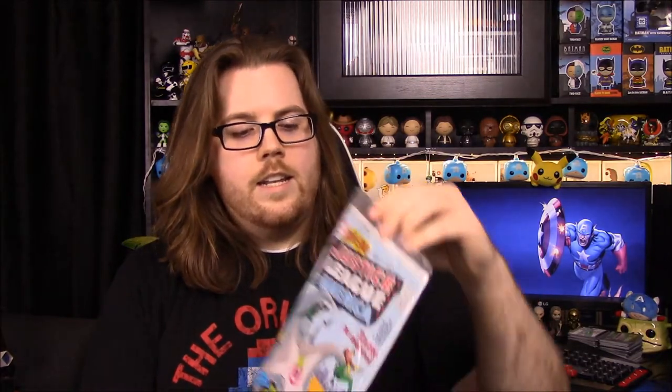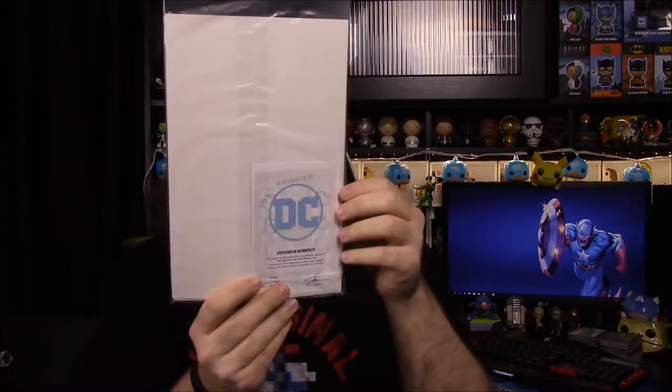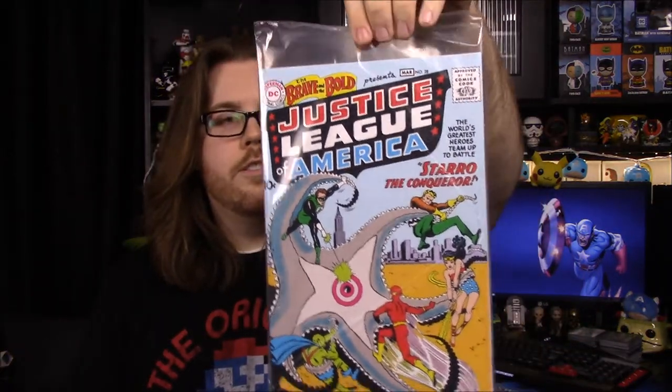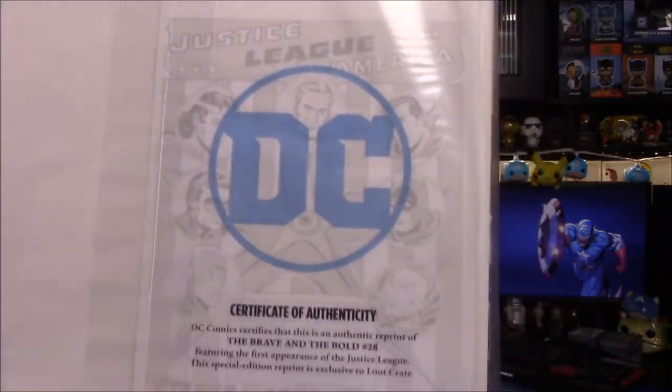So next up looks like we have a comic book — we have Brave and the Bold: Justice League of America fighting Starro. This is an old comic book style, number 28. It has a certificate of authenticity on the back. It says DC Comics certifies this is an authentic reprint of Brave and the Bold number 28, featuring the first appearance of the Justice League. This special edition reprint is exclusive to Loot Crate. That is awesome — we got the first appearance of the Justice League in a reprint. There's also a closer look at the COA design, which is so cool.